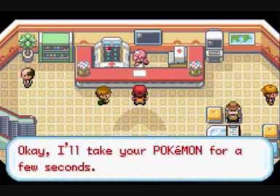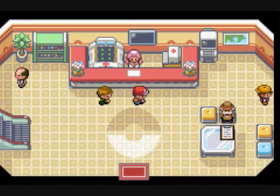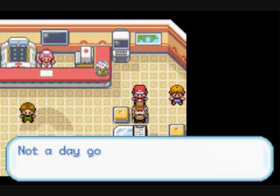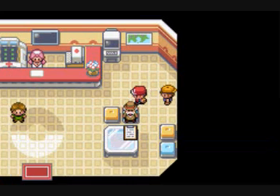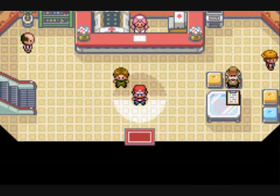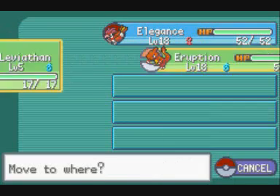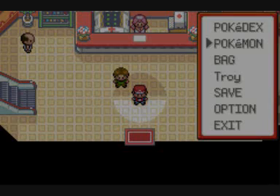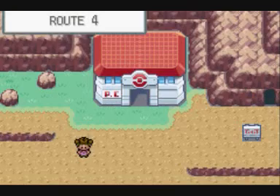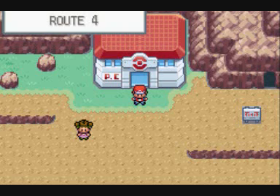This guy just tells you that you can only have six Pokemon on your team. Now I'm going to heal my Pokemon, which I recommend you do before going into Mount Moon. This guy tells you about Team Rocket, and she tells you that you can store Pokemon into the PC, which I've already done. Half of my party is completed, which I found very good at this point. Stay tuned because next time we'll be traveling through Mount Moon and getting all the way to Cerulean City.